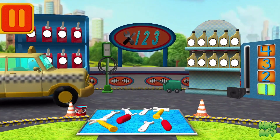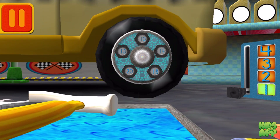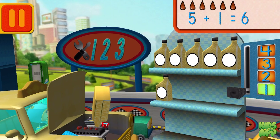Time for a pit stop! This is where we take care of our car so we can get back to the track! We need a big lug nut. Tap on the lug nut that has the largest number. Good! Next! We had five cans of oil and we added one! How many do we have altogether? Drag the arrow to the total number of cans and press go! Good! Next!